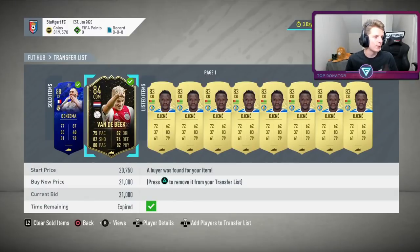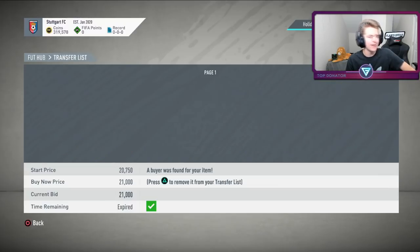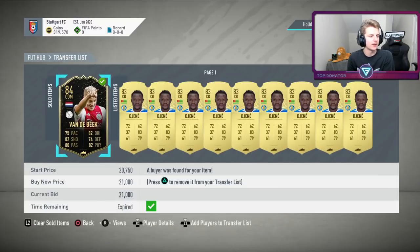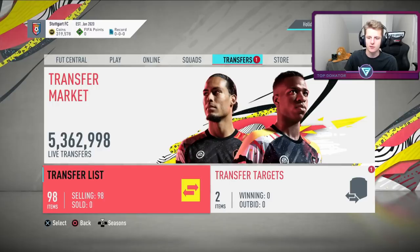We've sold two cards: Benzema bought for 32k, sold for 40k — 6k profit. Van Der Beek bought for 15k, sold for 21k — 4k profit. Between those two players, 10k profit. Happy days. Still doing a bunch of special card trading.